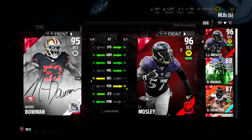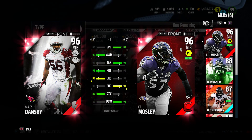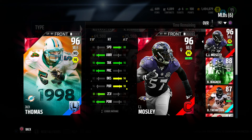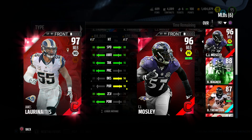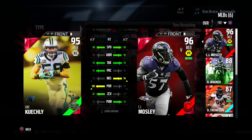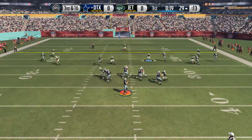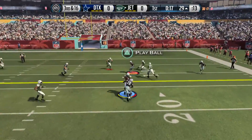As compared to other cards, I really enjoyed the speed of this card. He also has 99 stamina, so let's not forget about that. Speed is what I think is key for most middle linebackers, especially if you're going to use them. This guy just has everything.